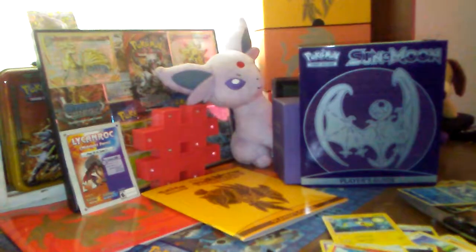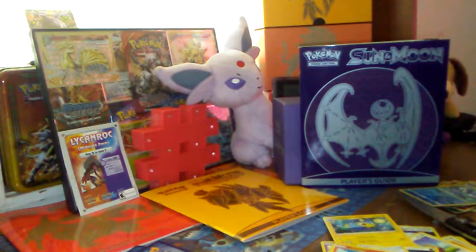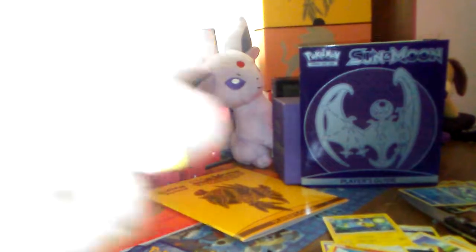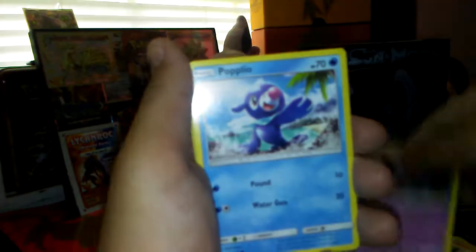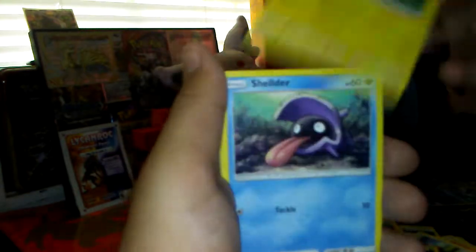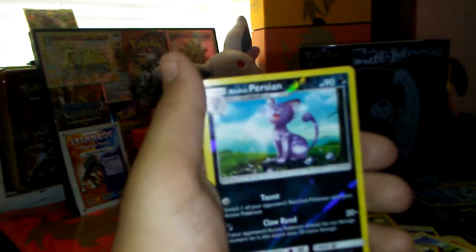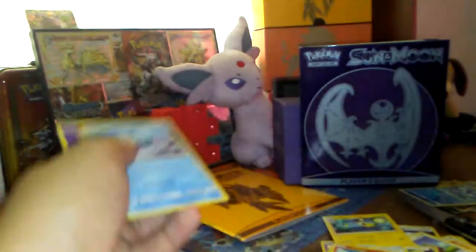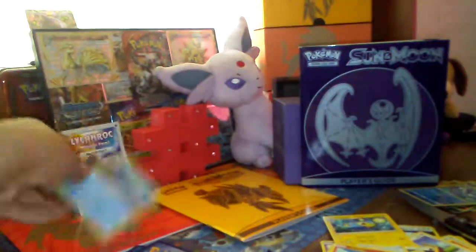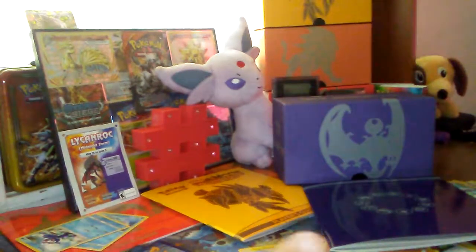I completely tore this pack up. Green code — not so legendary pull, I guess. Four from the back. We have a Howl. Passimian. Rotom Dex. Zubat. Pupilio again. Togedomaru. Sheldr. Makuhita. Reverse Alolan Persian — why does it have such a round head? That's weird. And a regular rare Primarina. You can be part of my Steam deck right here.